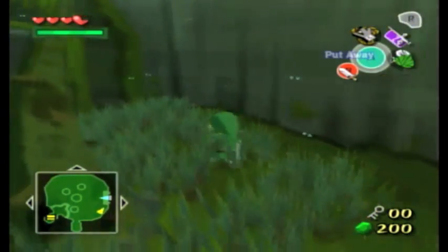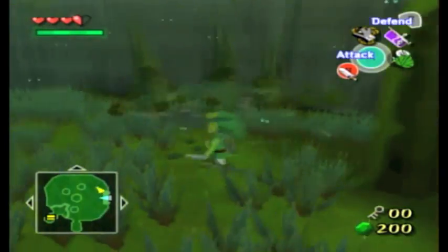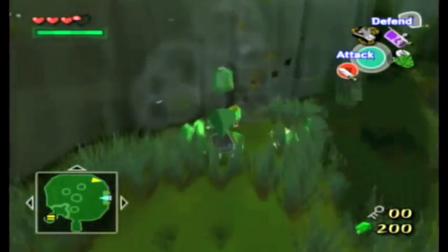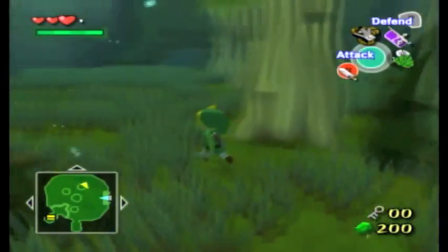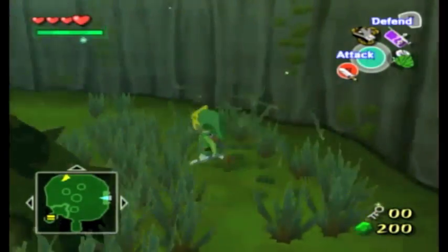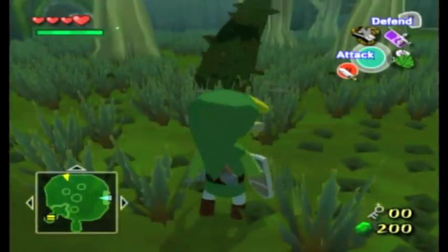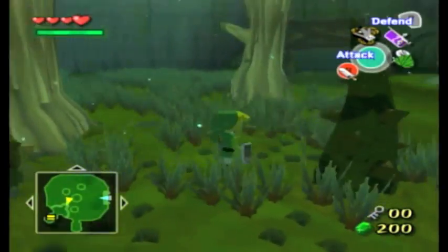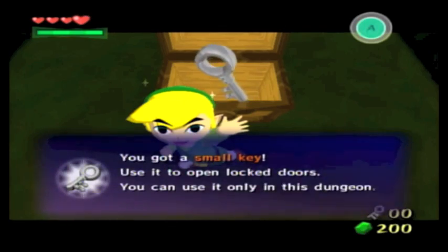Guess we're gonna have to go the long way around. These things pop up everywhere in the most unexpected places. That's a lot of rupees — definitely not going that way. This way it is. Almost there. It's gotta be this way then. Figured it wouldn't be that simple. Now let's see what's in this one — a small key, mostly for that locked door we saw earlier.